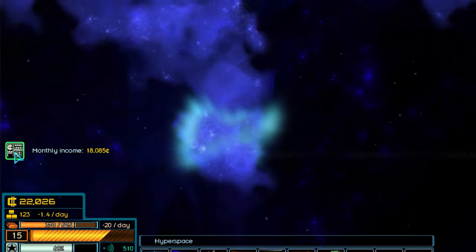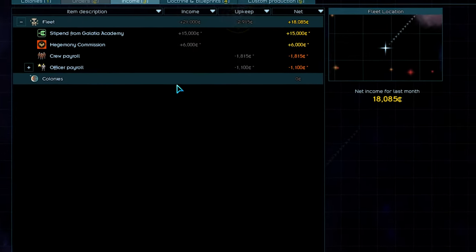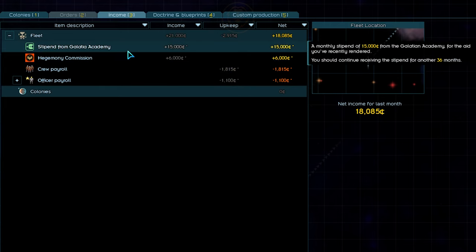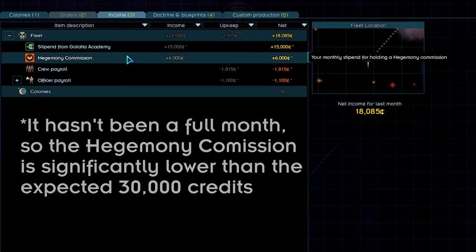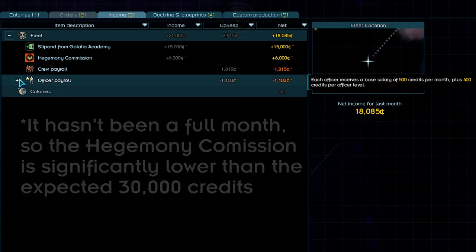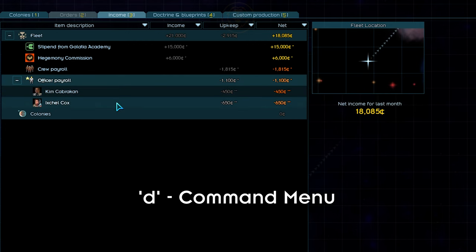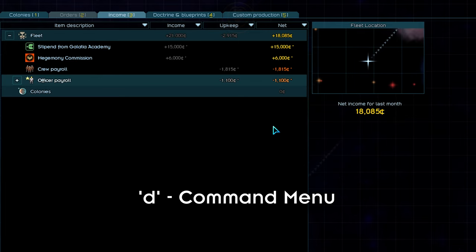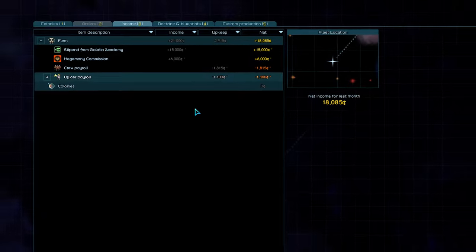Looks like our monthly credit statement came in. Let's click on the notification to see the details. For the previous month, we had a net income of 18,000 credits — not bad for just starting out. The flat 15k from the Gladi Academy, as well as our Hegemony commission, which is scaled based on our player level. For expenses, we need to pay our crew and officers. We don't have any colonies yet, so that area is neutral. If you ever want to navigate to your income tab at any time, you can press the D hotkey for command, then 3 for the income tab as you can see at the top of the screen.